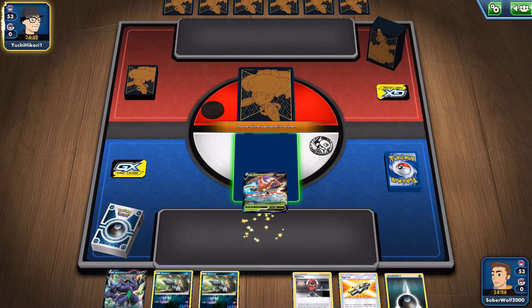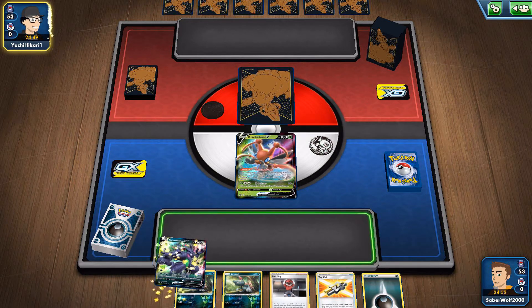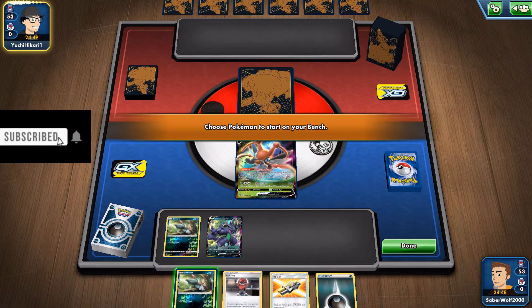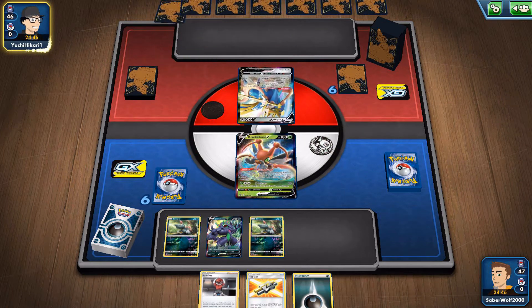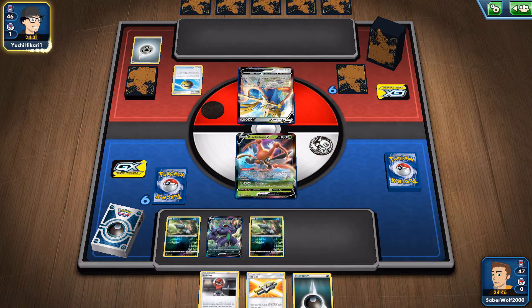We're gonna start with Cricketune V — my little draw Pokemon. We don't really have much besides this card and Dene, so I'm glad to see it. I actually have the Ball Guy as well, and it should be a good opening supporter. I'll be able to get a few Pokeballs from the deck, search out some additional Pokemon, and go from there — thin the deck. It's one of those cards like Apricot Maker where you don't search the Pokemon directly, you search item cards that are gonna search you the Pokemon.